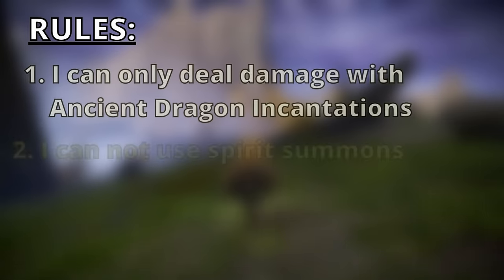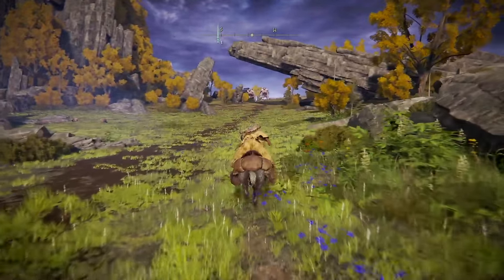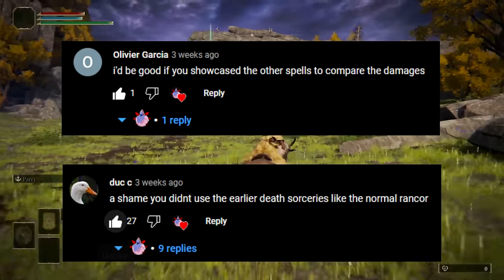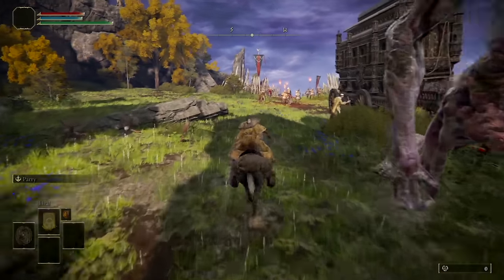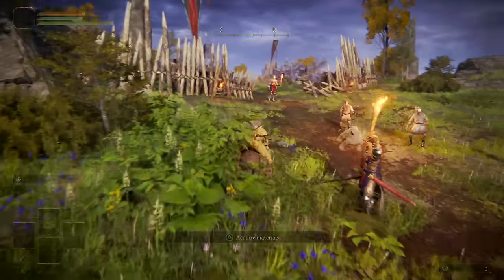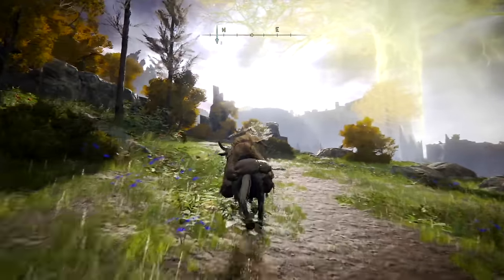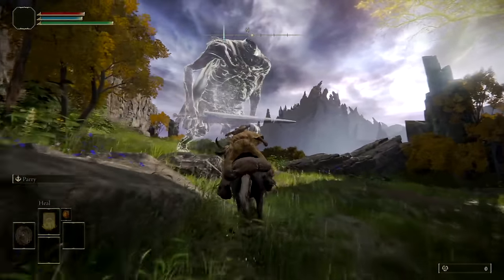Let's set up the rules as always. I can only deal damage with red lightning spells, no spirit summoning and no main boss skips. I did get some criticism on my last Elden Ring challenge run — the criticism being that the run was a bit too boring — so I'll add an extra requirement: I need to get all of the spells in the category and actually use them on bosses, even if they are not the most optimal strategy. That way we can have more variety and better gauge if these spells are any good. Also, style points matter.